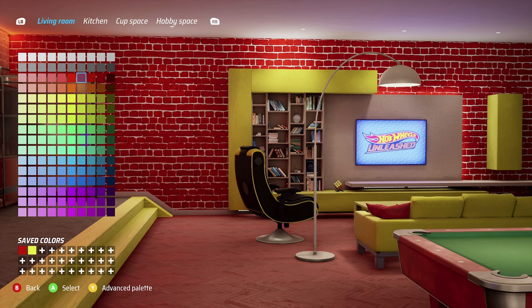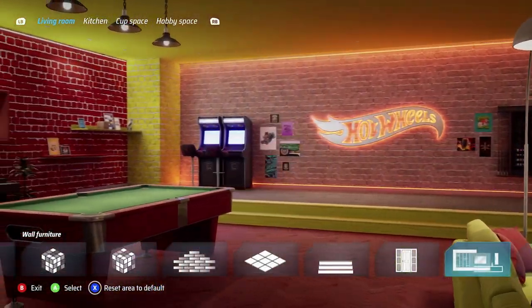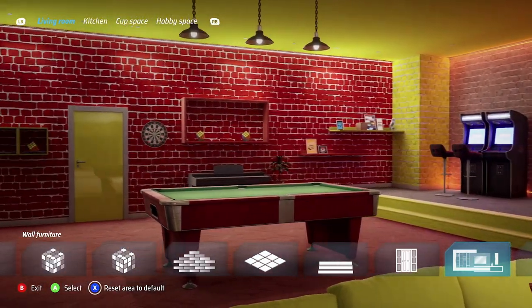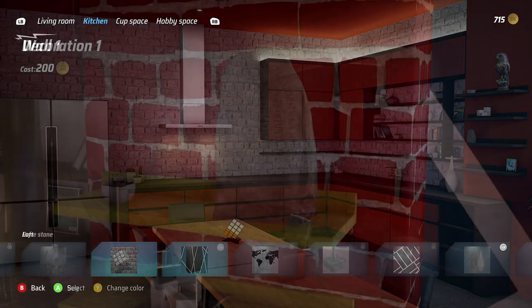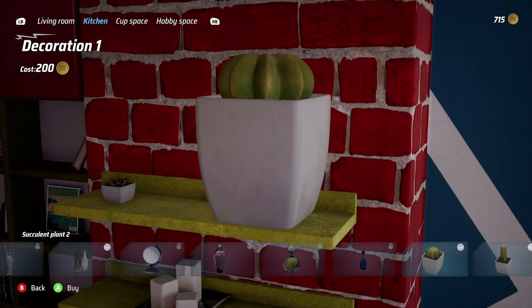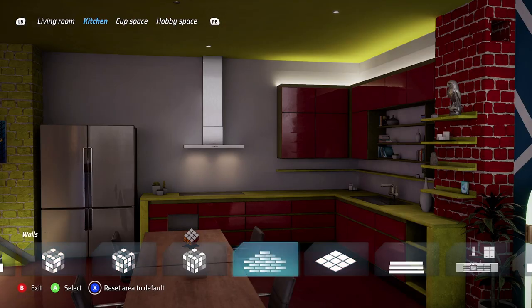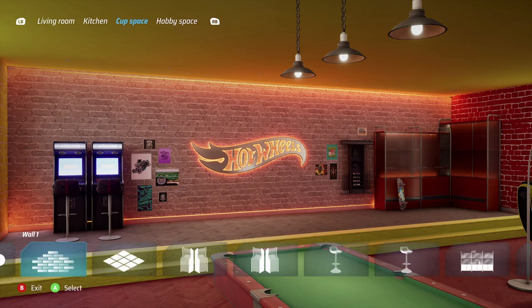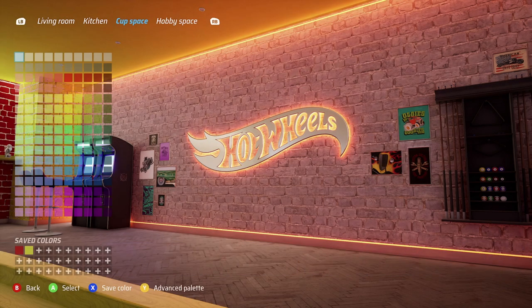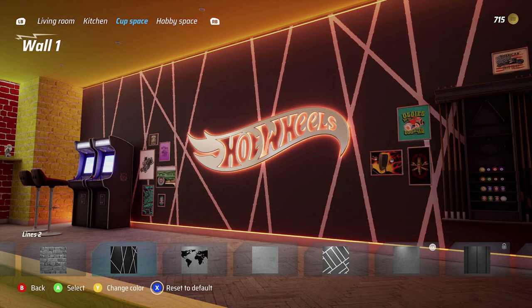Red brick walls — you can actually look around the room and it looks so good. Moving on to the kitchen, we need to buy some new decorations for 200 coins but I'm hoping to unlock them instead. Skipping decorations for now. On the loft wall, making it red — wow, that really pops!